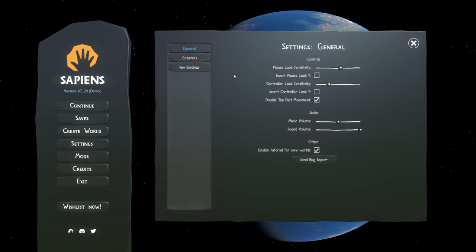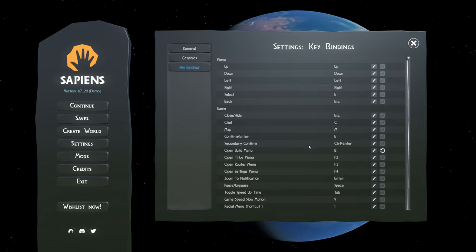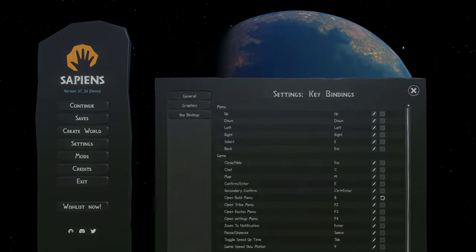You can make some changes in settings before you start playing, such as sensitivity and graphics. I went ahead and changed the key binding for the build menu to B, just because I kept hitting it by accident. The option is there, so I figured I might as well change it.